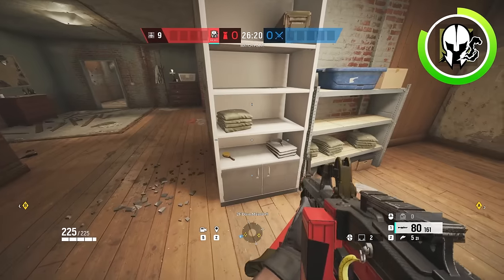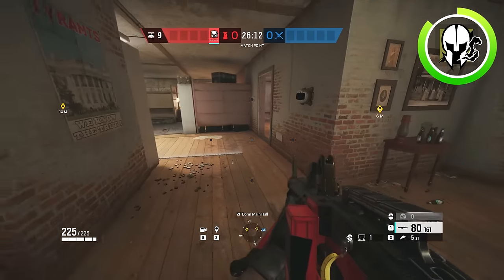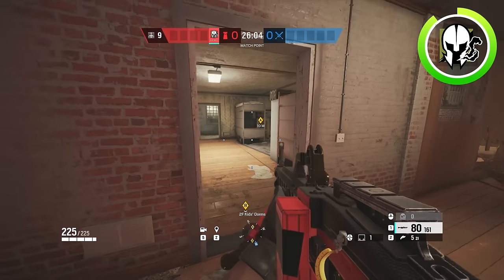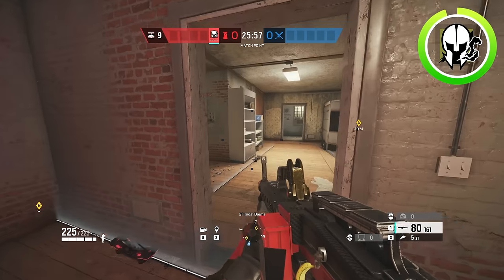In terms of your other Observation Blocker placements, I definitely recommend one in front of this white shelf right here. This will make it to where if they're droning through Trophy, they won't be able to drone anybody sitting inside of the bunks. And then the final Observation Blocker can go on the door into kids to make sure that if they drone up white, they also can't drone into kids either. It's pretty useful.